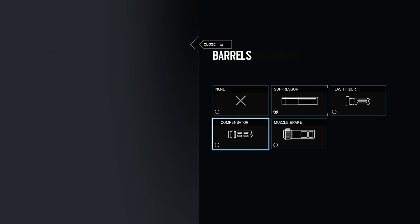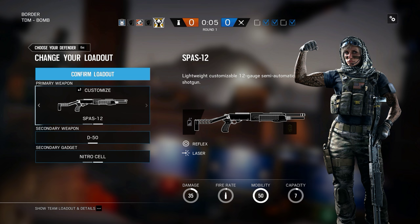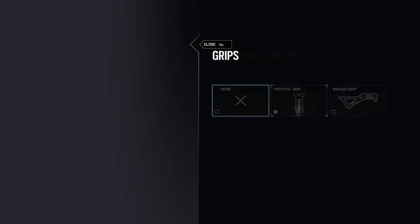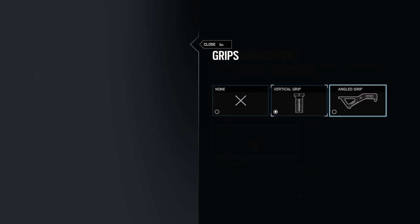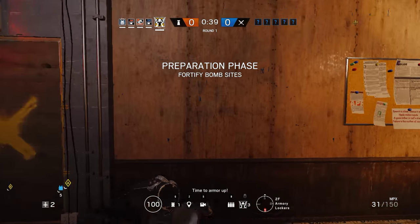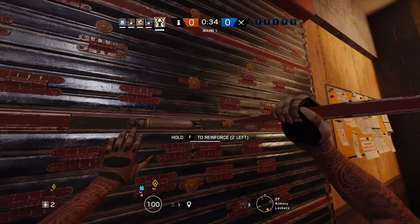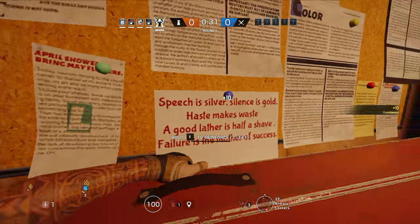I need to unsuppress this thing. I also need to give it a different sight. Protect the bombs. Time to armor up. Pop board is located in the bomb — plan your defenses accordingly.